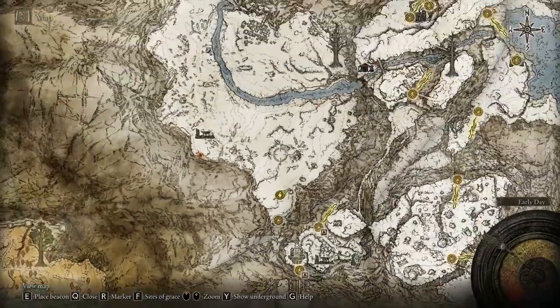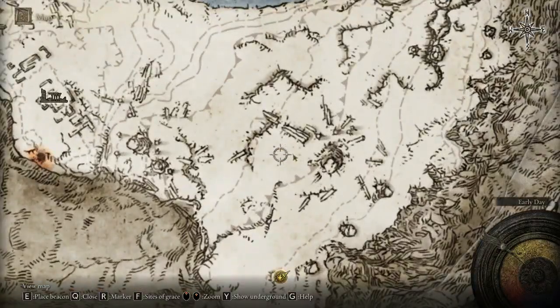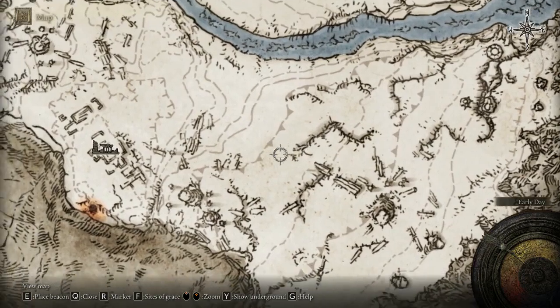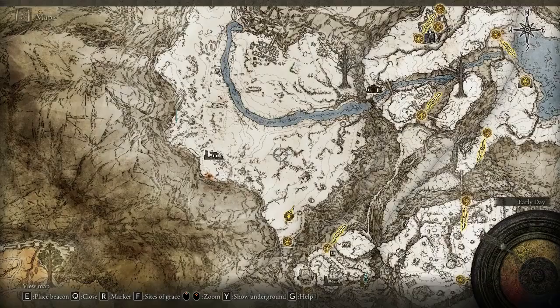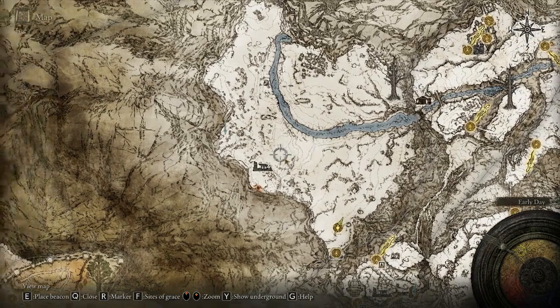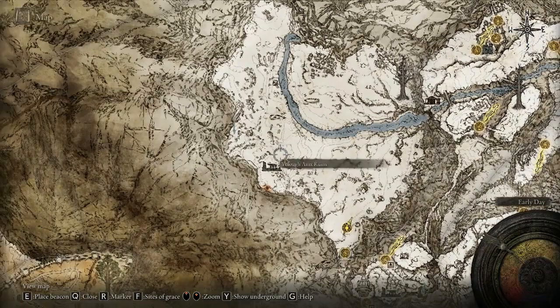Once you are on that grace, find the map — it is located around that area. Once you collect the map, go to the ruins. As you can see, there are ruins right there — go there and you can get the Statue of Marika.